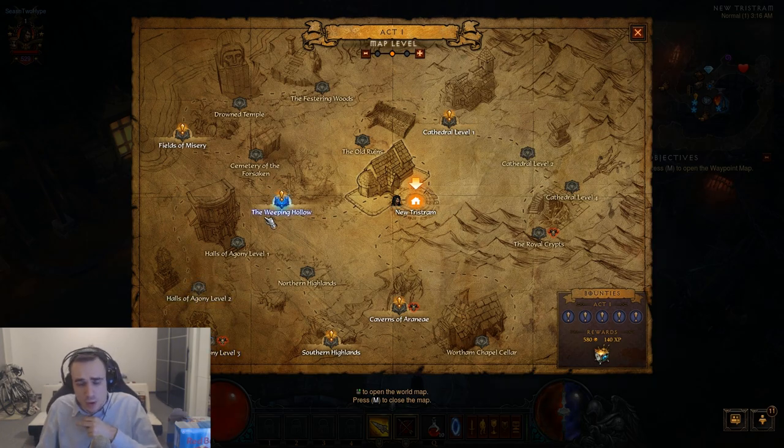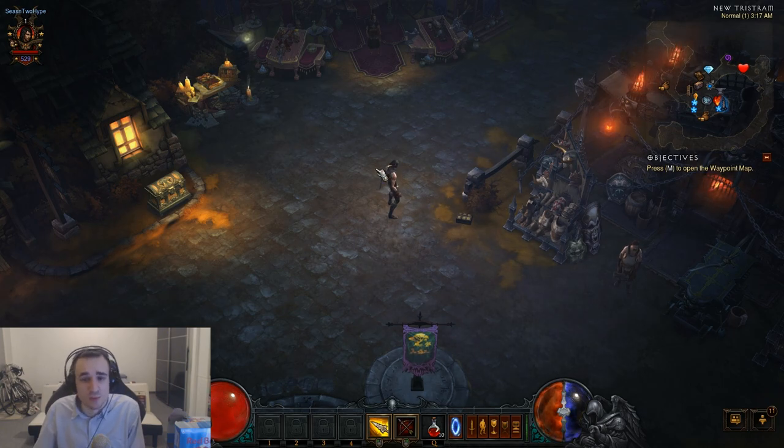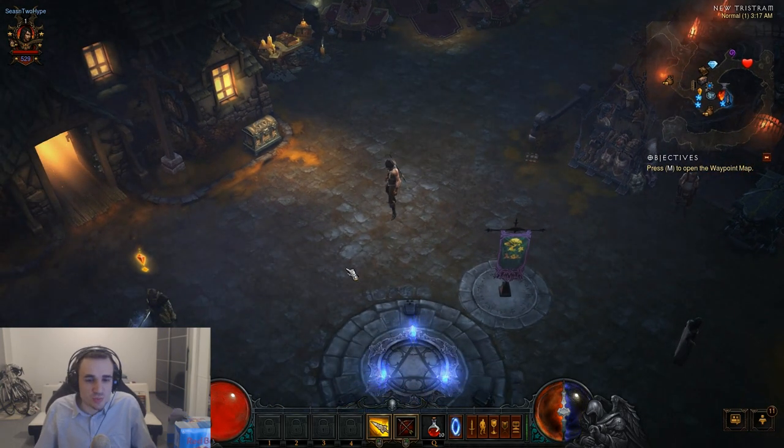I choose Halls of Agony 3 over the Weeping Hollow because the Weeping Hollow has good mob density but the monsters don't give enough experience. I choose it over the Keep level 2 because it doesn't have the same density. And I choose it over Fields of Misery because Fields of Misery has annoying mobs like the trees and other stuff.